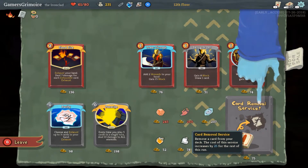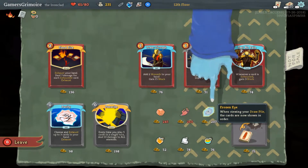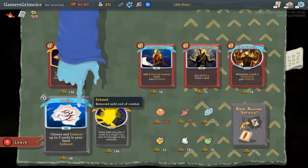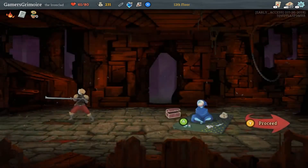What's that crystal for 207 gold? When viewing your draw pile, the cards are now shown in order — that's kind of cool. Purity: choose and exhaust up to three cards from your hand. No, I think I'm fine with that.